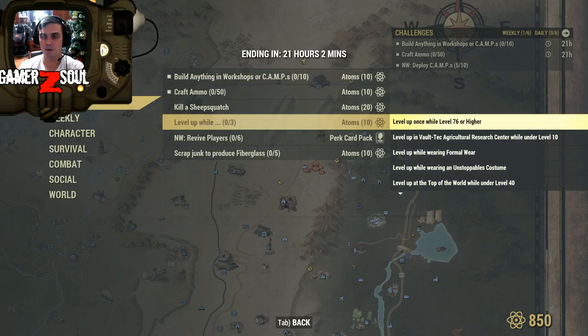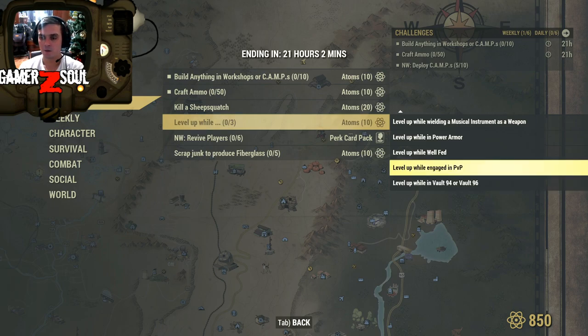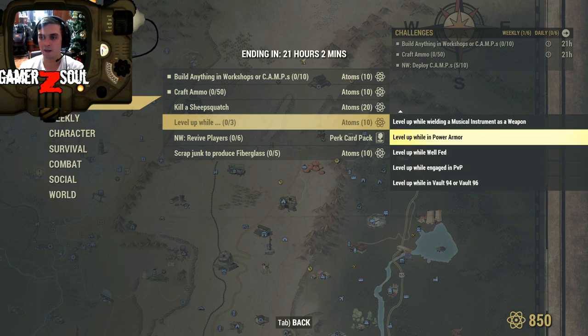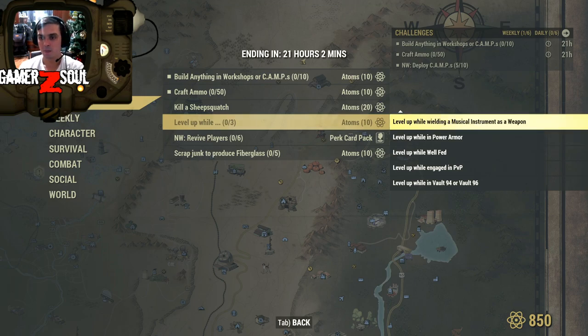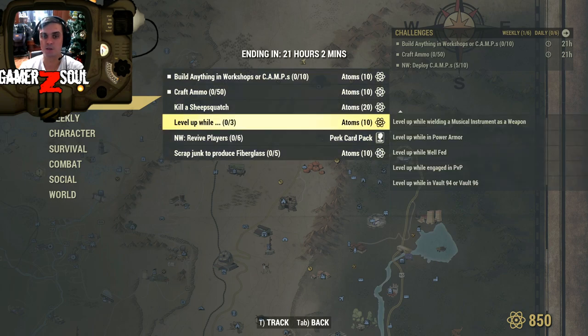If you level up and complete any of these three sub-challenges at the same time, you will also get 10 items. I'm going to skip this one — it's basically level up while in Vault 94 or 96, while engaged in PvP, while fed, while wearing power armor, wielding a musical instrument as a weapon, in Watoga, on top of the world at level 40, wearing the unstoppable costume, wearing formal wear, in Vault-Tec Agricultural Research Center under level 10, or level 76 or higher.